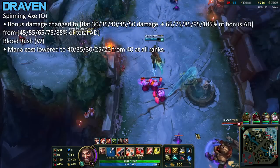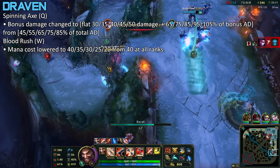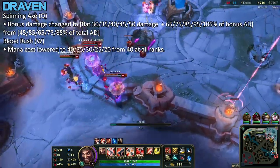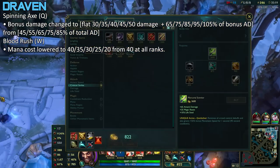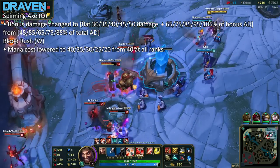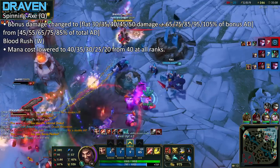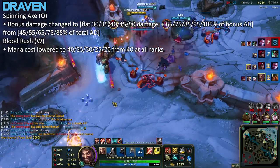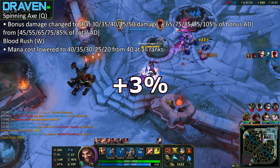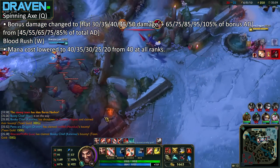Look at those mana cost buffs. As someone who likes to play Draven for fun, something I hated was going OOM all the time. But with this buff, oh my god — it looks like I don't have to use a mana-heavy Draven build anymore. Holy shit, I actually think he's gonna be like an OP champion this patch. Maybe like ban him every game. We'll just have to see, but I could see his win rate going up by maybe seven percent or something.